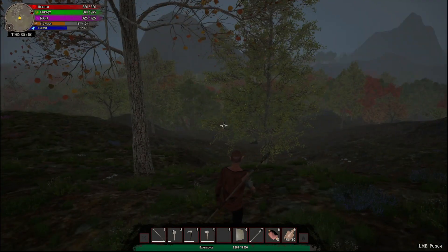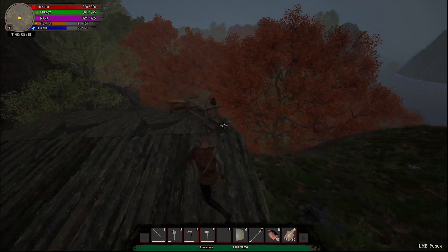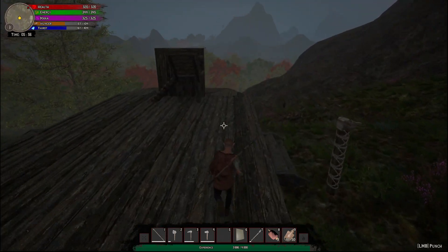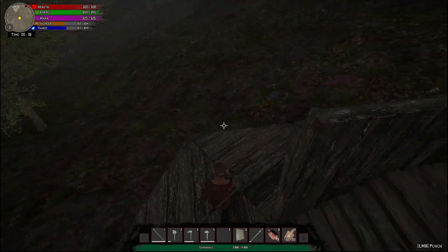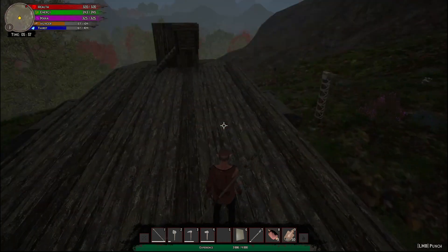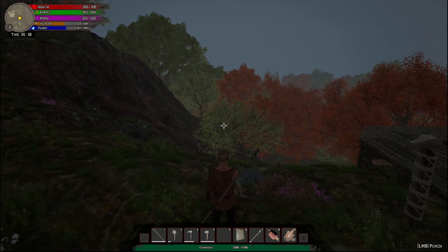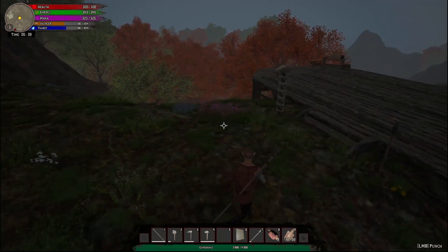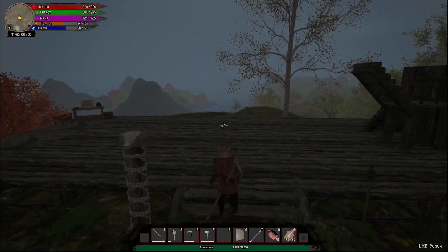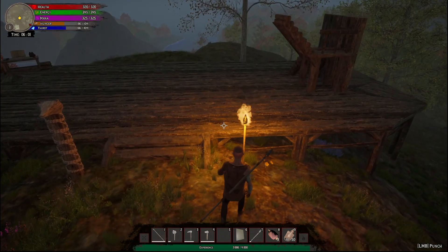Once it gets a little lighter out we'll bring it back down. I was doing some building during the night — I did put my bench in and a chest, and I built this on the end. This is kind of how our house is going to look. I'll have crafting stations around here, chests throughout the house, and the tannery and forge will be out back in a little courtyard. I put in a standing torch and may need more of those.